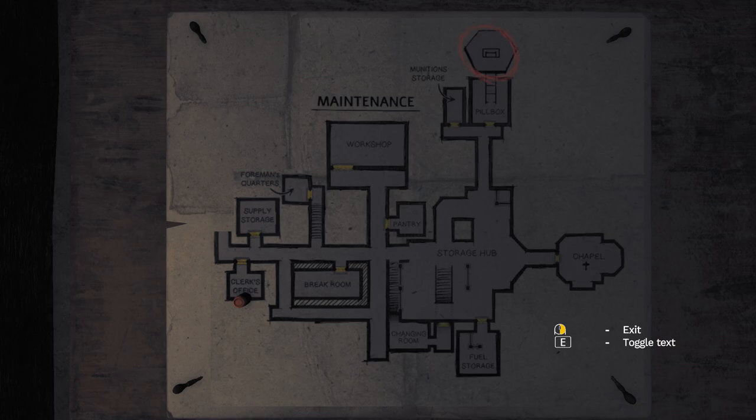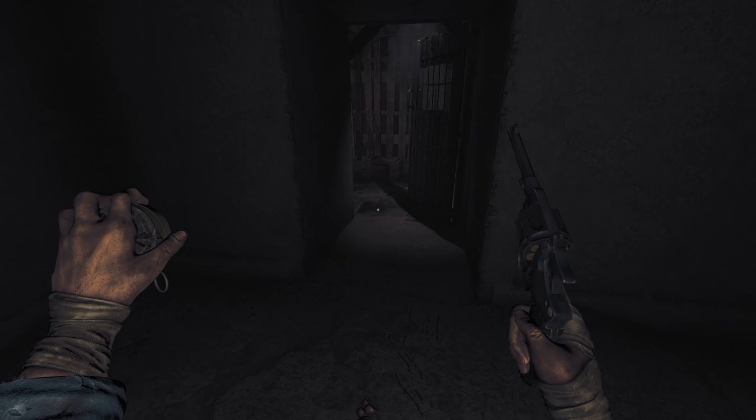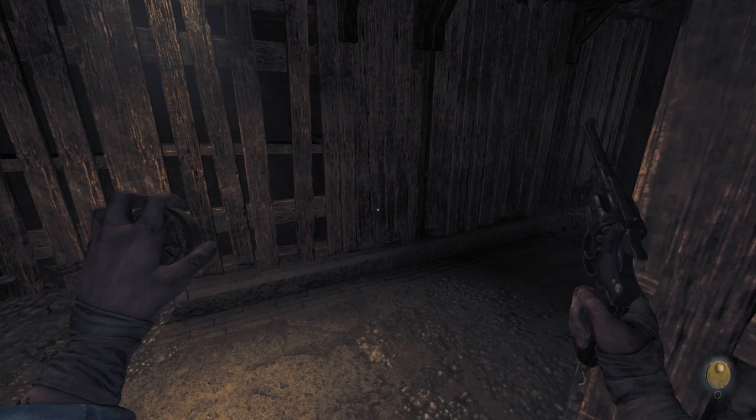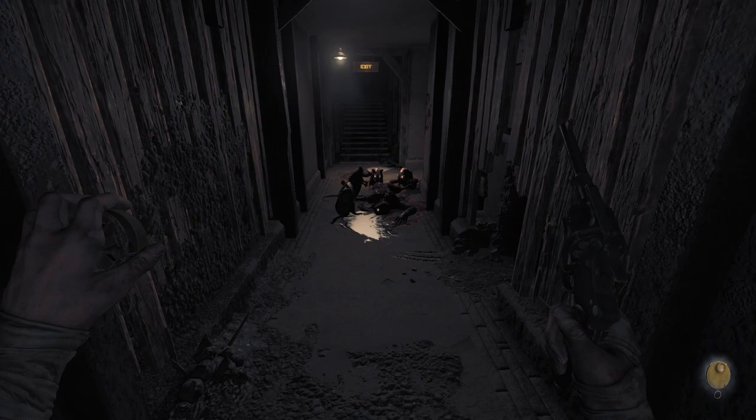The pillbox is above munition storage. So we do need to get through those rats if we want to get the wrench. Let's go back and grab that, save, and then come back here, so that we don't lose 20 minutes trying to do the same thing over and over again.